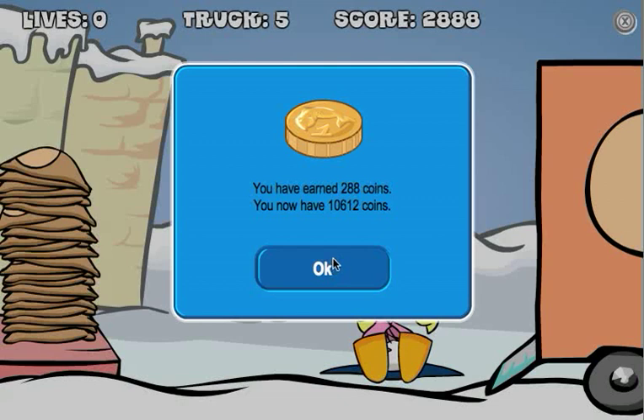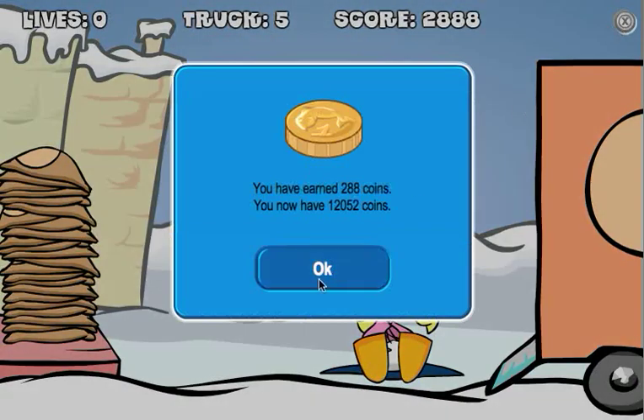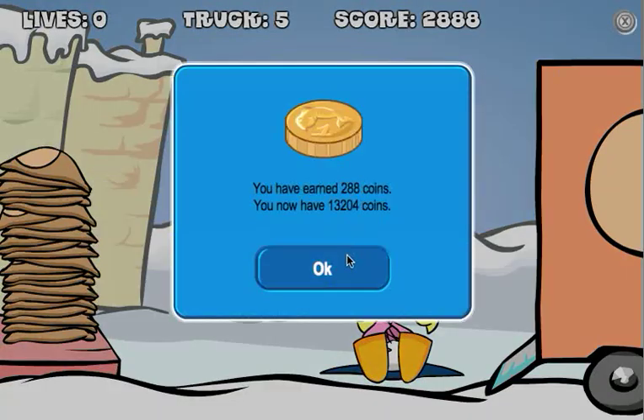You can see I got 10,000 coins right now — 10,600. Every time that I exit, it'll give me 288 more coins. So I can just sit here and keep clicking this as long as I want. I started off with 10,000 coins and I've already got 13,000.